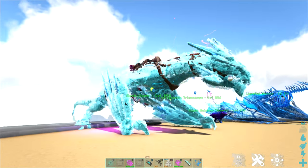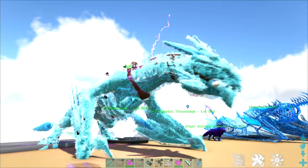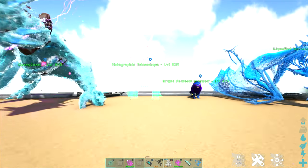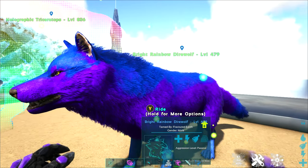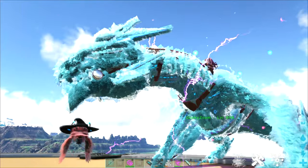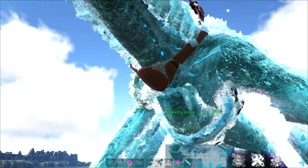Top of that list is the ever popular shiny dinos. You will find a variety of shiny dinos wandering around on any map. They range from just the basic fun and colorful looking ones, like this bright rainbow direwolf, to the more exotic, like a holographic triceratops, or this double shiny Royal Tech Manic Armor. This fellow is a frozen taser, and he will zap things nearby with his taser ability periodically.